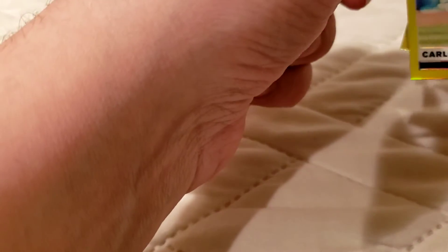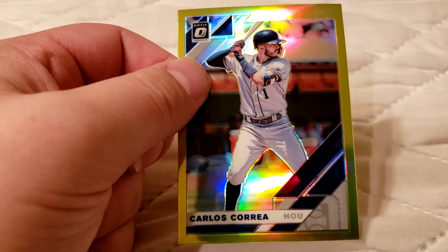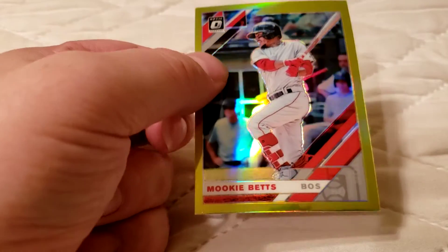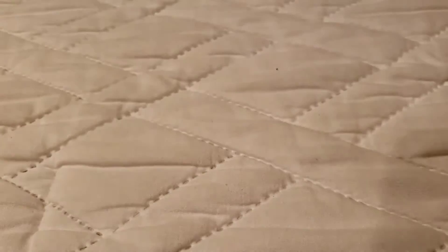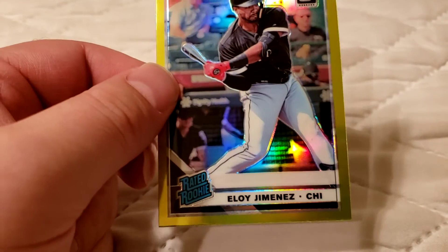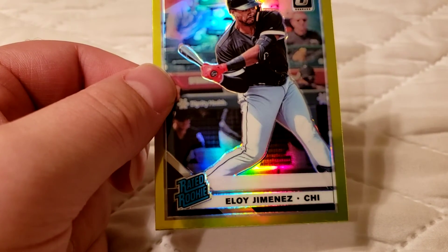And the four lime optic parallels that come in every pack. First off, Carlos Correa — these cards are nice and shiny. Mookie Betts. Taylor Hearn, rookie. Last but not least, Eloy Jimenez rookie parallel — yellow lime parallel. That's probably worth 10 to 15 bucks.